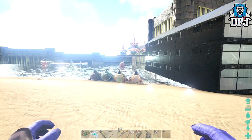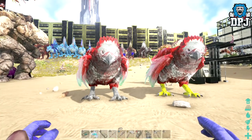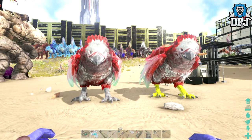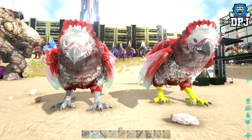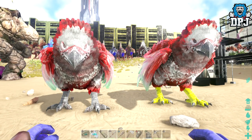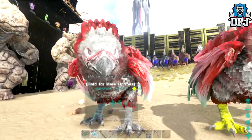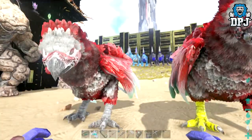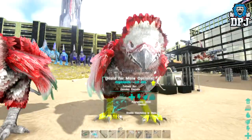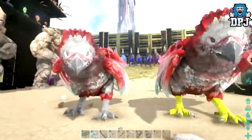At number four on my five amazing mutations list are these right here. We have all types of colored Argentavis — blue, pink, green, a ton of them — but we've never had red. Red must be pretty rare because I haven't seen them before. Look at these bad boys — well, actually one's a girl, one's a boy... oh wait, we've got two females. So we don't have a breeding pair, but still absolutely amazing.